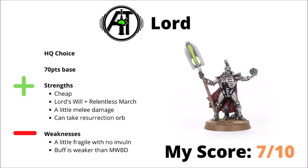Next up we have his lackey, the generic Necron Lord, a 70-point HQ choice — similar to a Necron Overlord but minus 1 in a lot of respects: fewer attacks, fewer wounds, no invul, and not quite as much buffing power. He does have the advantage of being a fair bit cheaper — his Lord's Will buff is a little bit weaker than My Will Be Done, but still not bad for the points, and he also provides Relentless March. If you're looking for a cut-price Overlord, then this guy could get you there. He can provide a little bit of melee damage and can take a resurrection orb too, but I think for the points he's not quite as strong as the Overlord, and I think he'd be a secondary pick after you've already got one of those. I've chosen to rank him 7 out of 10 — not terrible, though not massively standout.